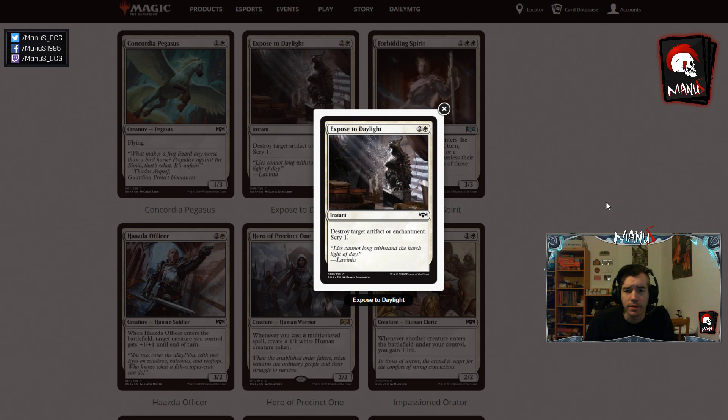Next we have Exposed to Daylight — destroy target artifact or enchantment, scry 1, for 3 mana. It is a bit clunky and expensive, and I doubt there will be enough targets for this to be main-deckable, but it's your typical draft sideboard card and too weak for Constructed.